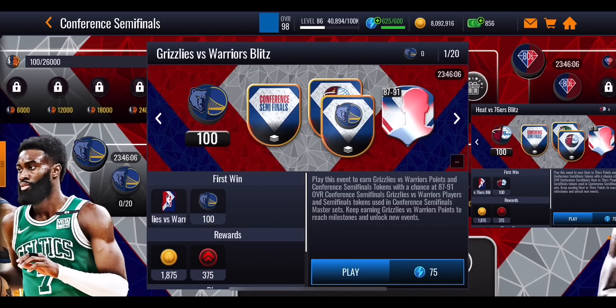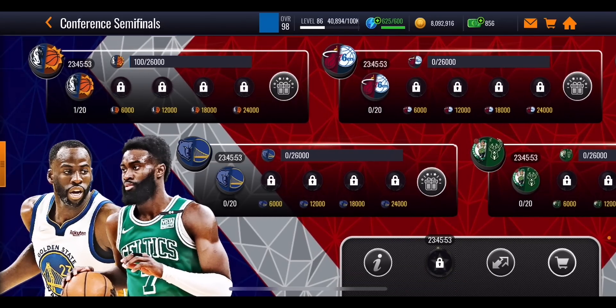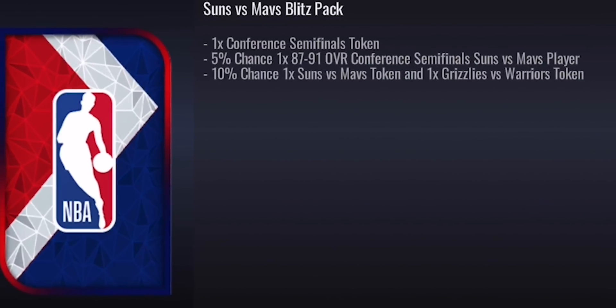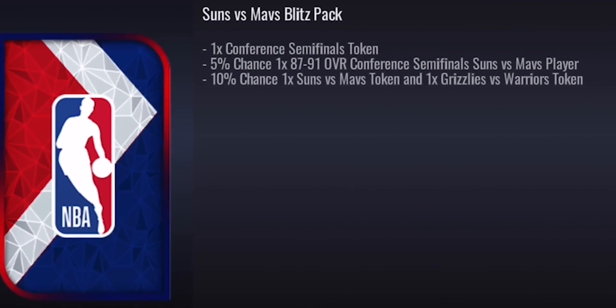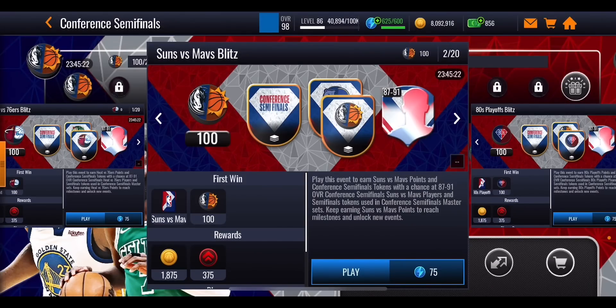Try and play through as many events as you can. Once I've got Chris Paul, I won't play the Suns versus Mavs event because it won't help me at all — I'd then focus on Bam Adebayo and Draymond Green. That's basically the main starting point with this promo. Once you play through all of those events you're going to get one Conference Semifinals token to use in the set. You have a five percent chance of getting one of the players which will help you get through the promo. This is why I can't really do many calculations with this promo because it's purely based on luck. Some people might get lucky and get through it pretty quickly, others might take a bit longer, but you should be able to get that 100 overall Stephen Curry by the end because you have 10 days for this promo.